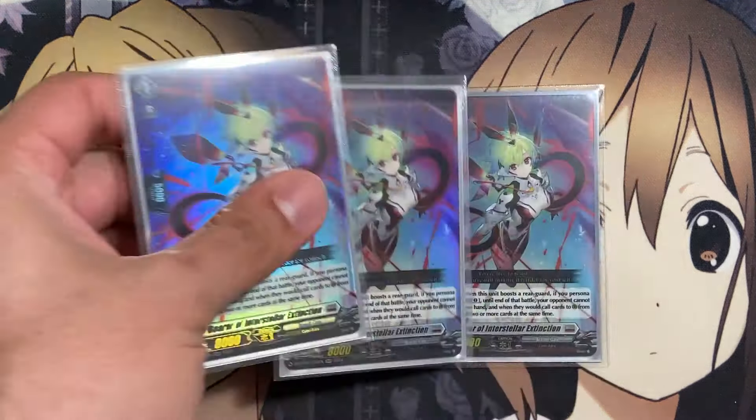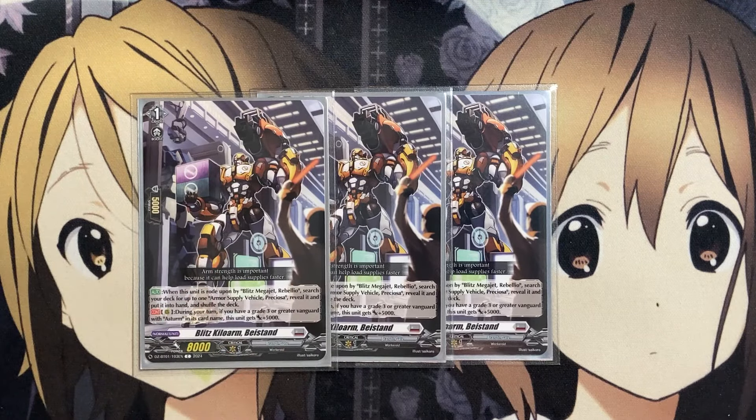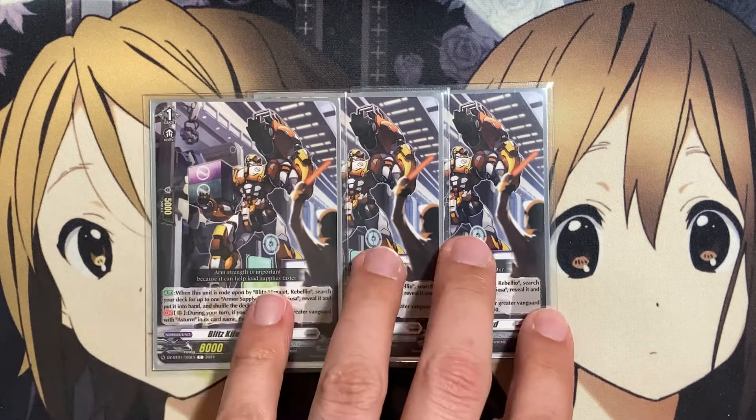We also run three additional copies of Blitz Kilo Arm Bystand for added power on rear guard during your turn. If you have a grade three or greater Vanguard with Astrm in its card name, it gets plus 5,000 power, making it an ideal 13k booster or even an attacker on its own if needed. For example, if you intercepted with one of your grade twos, you can move your Blitz Kilo Arm to the front row and attack with it there.